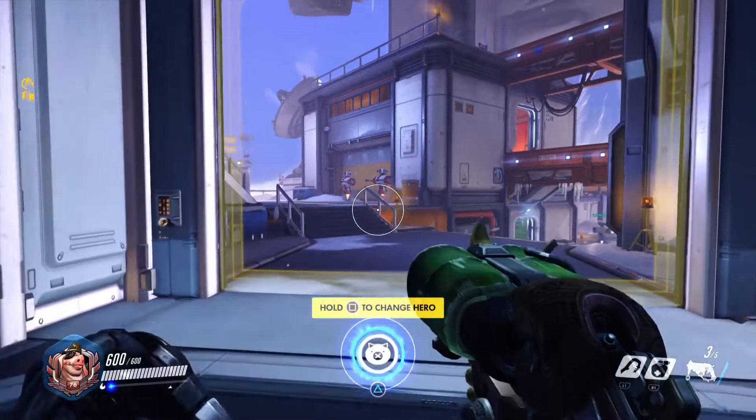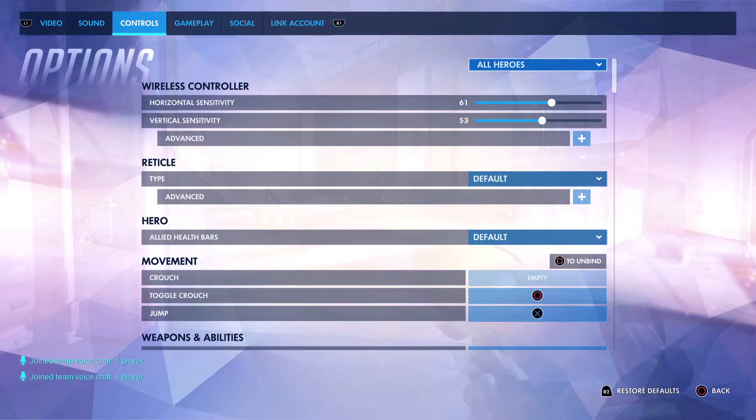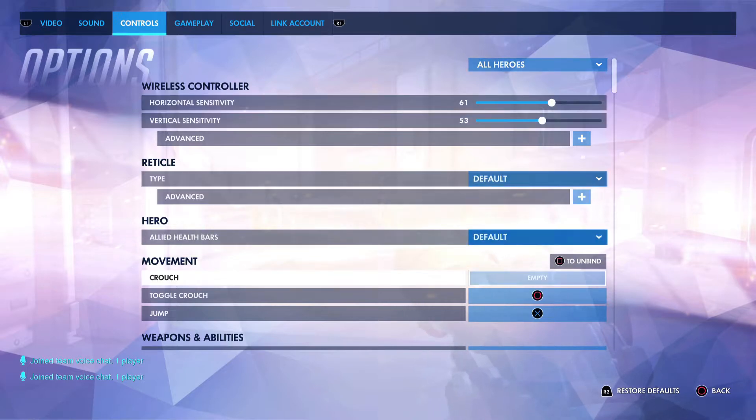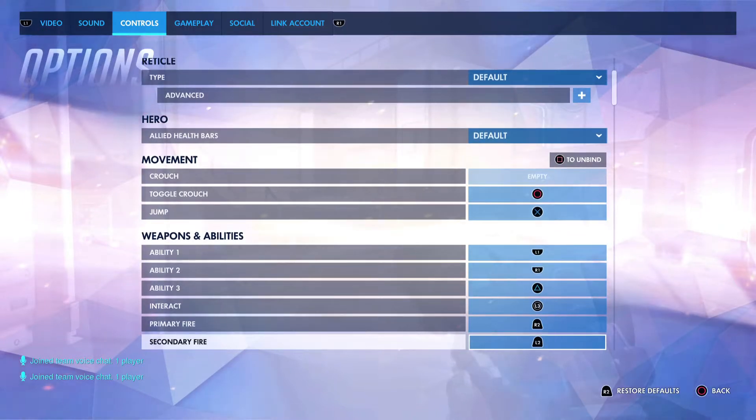So, exactly what you're going to do is you go to Start, then go to Options, then go to Controls, and go all the way down into Weapons and Abilities.